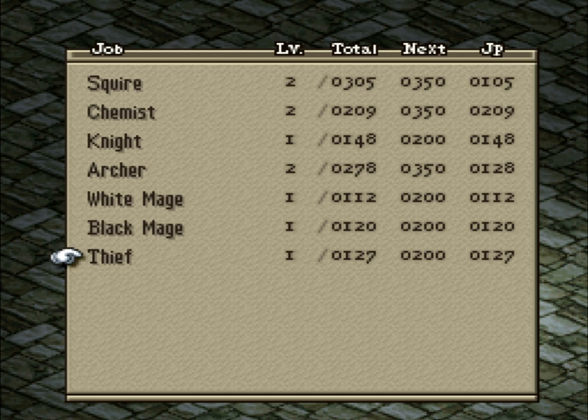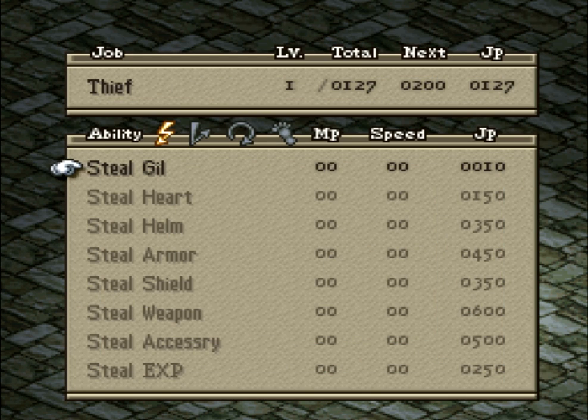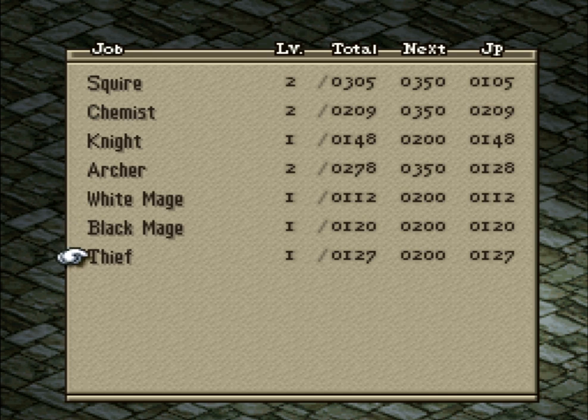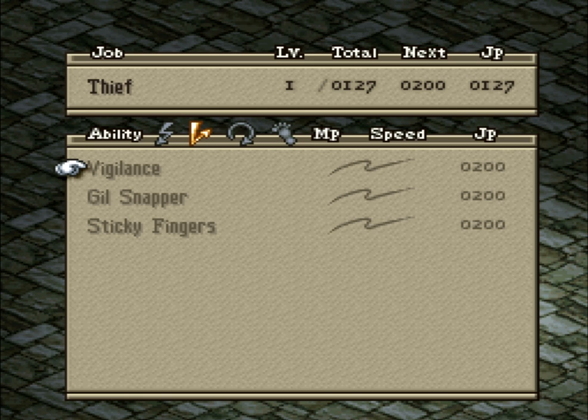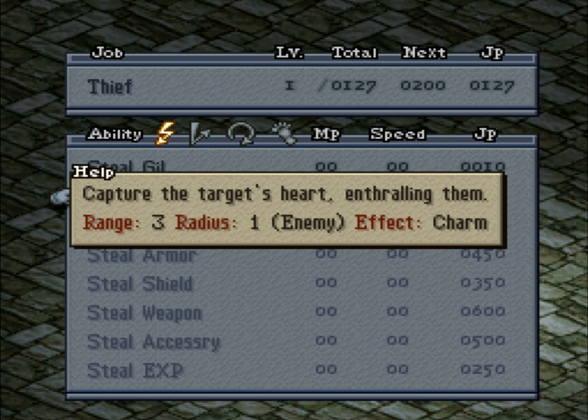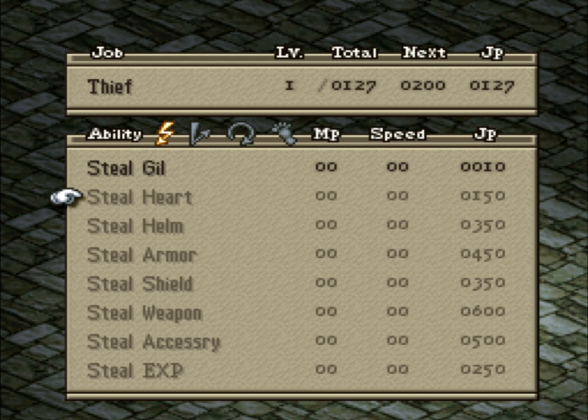Thief is an interesting class - also probably one of the weaker classes overall in the game. Just like Archer, it's got some pretty good abilities, but the class itself doesn't have great equipment. It's got good built-in evasion, but low HP, can't equip heavy armor or shields, which makes them extremely susceptible to magic. Not even a glass cannon because they also have weak damage output. The highlight skill is Steelheart - probably their best ability overall. It lets you charm an enemy and convert them to your side temporarily, which can be extremely good.